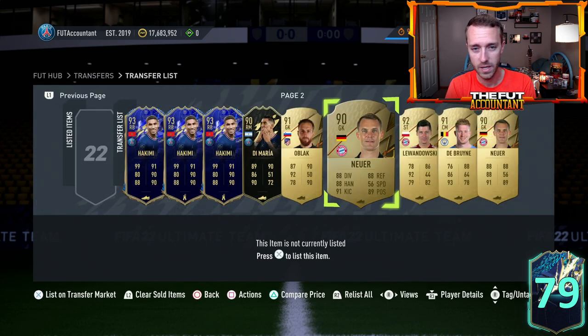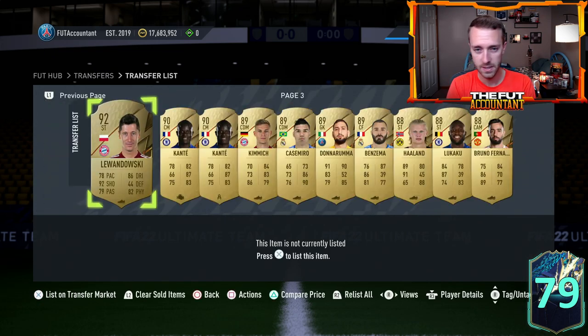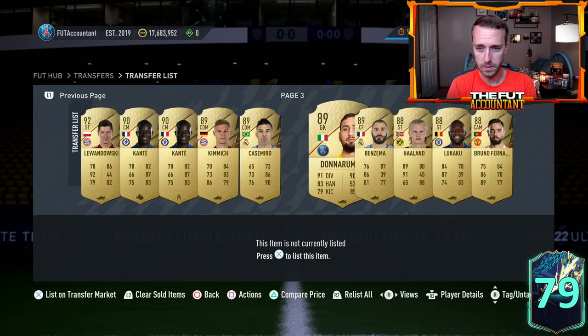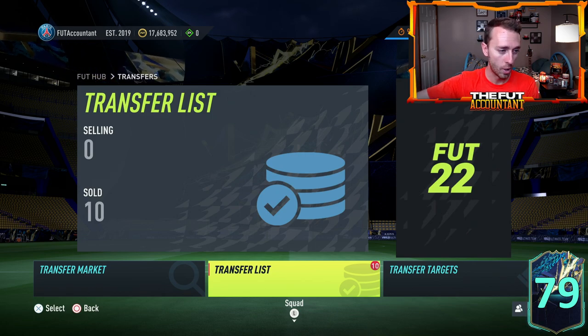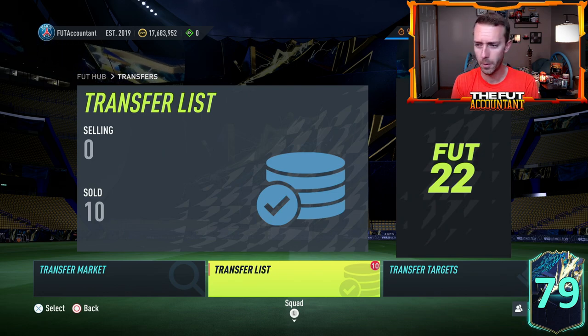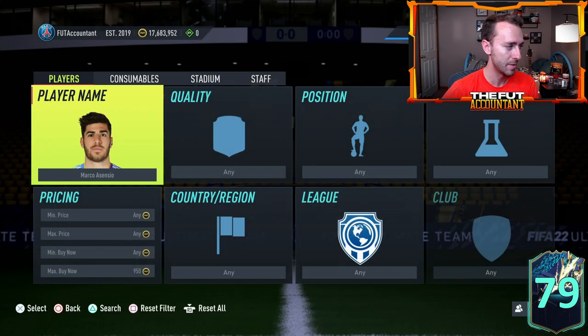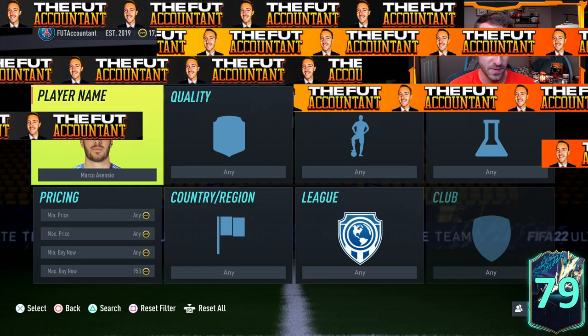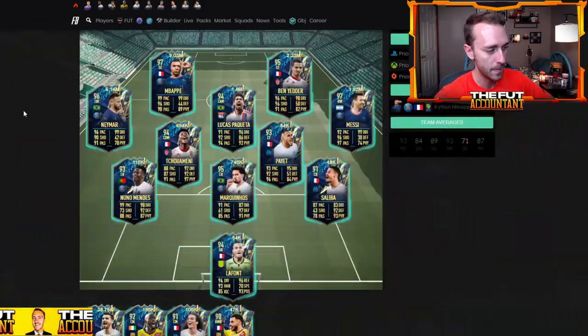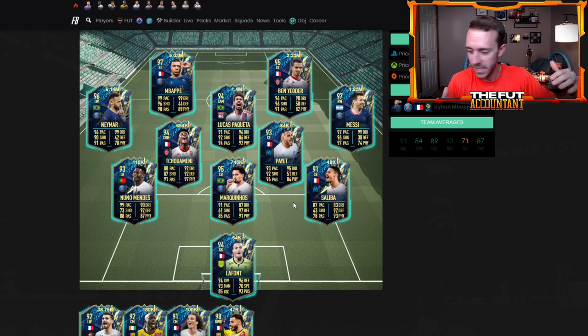I'm still holding all of my fodder. I got Neuers at 23k and they're now 30-plus; Lewandowski in the low 30s and now in the 40s; De Bruyne and Conte same thing — 24k to 30-plus. A lot of this fodder is a W but I'm still holding on to maybe tomorrow and Thursday to sell off some of those, as we've been saying about the fodder market.